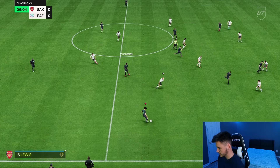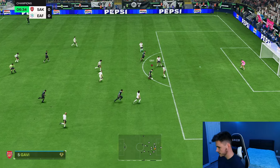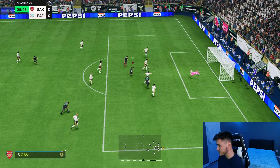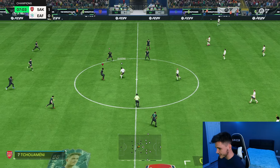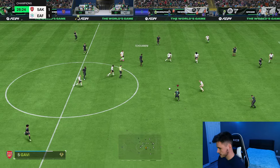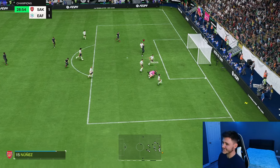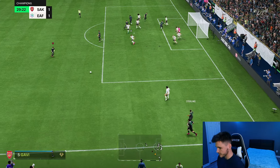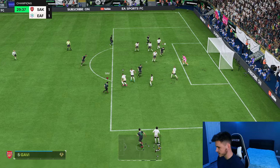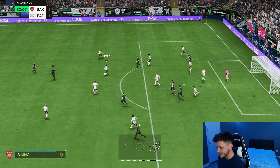Gavi with a nice five-star weak foot — goes for his right foot and that is a lovely finish, an incredible finish. Going forward he hasn't been too bad. Good interception, Gavi plays to Sterling — decent pass, finesse shot, unlucky. The touch was a bit loose but another good pass. A good opportunity for a trivella — good shape to it, off the crossbar. His trivelas are pretty good, just like the Fire one.